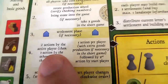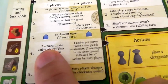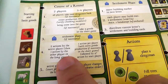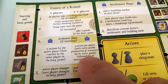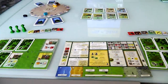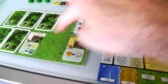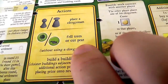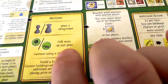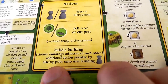Finally, after all that business — which goes very quickly — we get to do two actions. I'm the active player so I get to do two actions back to back. Then Jen, the other player, gets to do one action. Then the active player changes. My action options are: place one of my clergymen into one of my existing buildings, clear out some land to generate wood or peat without needing a clergyman, or build a building.